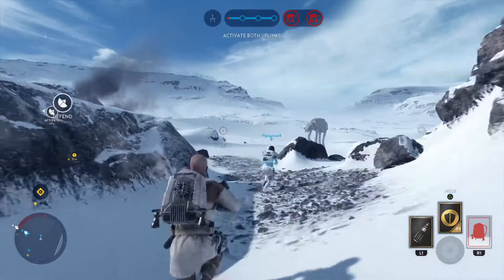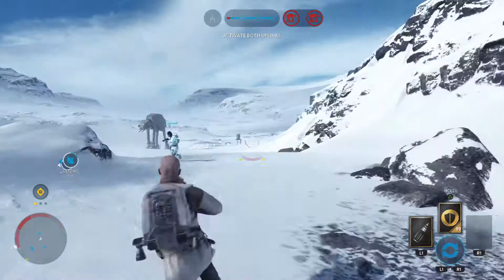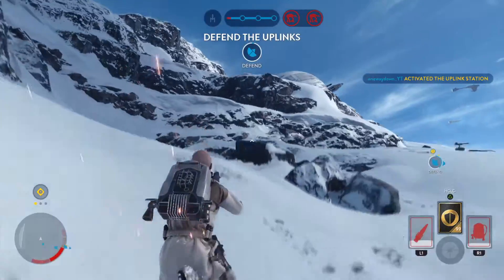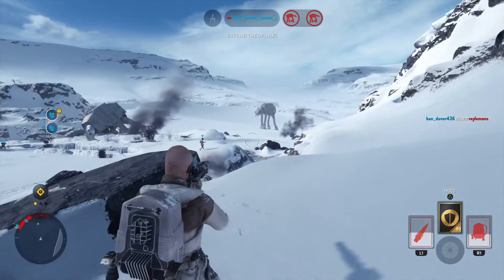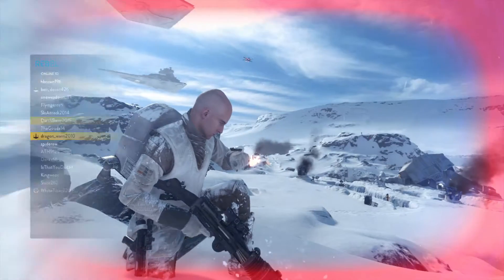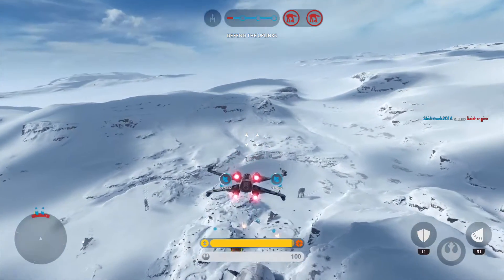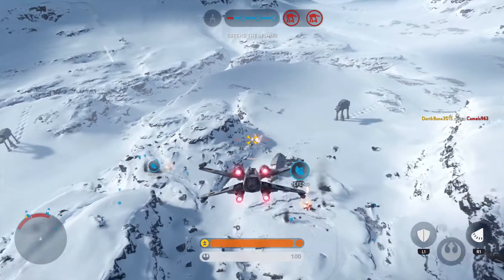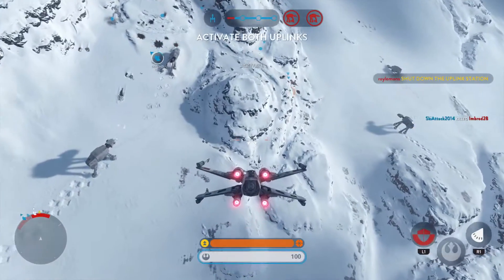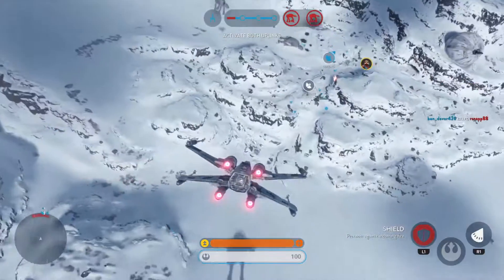Keep control of the uplink stations. The Celestin pilot's nine-up is there to assist you. Requesting X-wing cover. Red 11, ready to assist. Walker targeted by our bomber. Uplink activated.